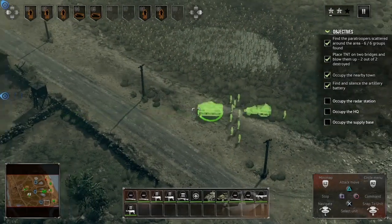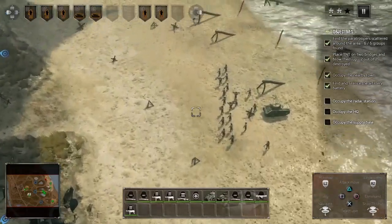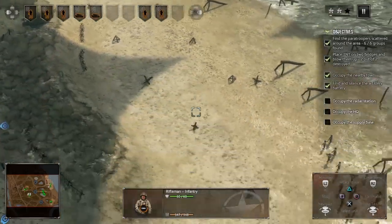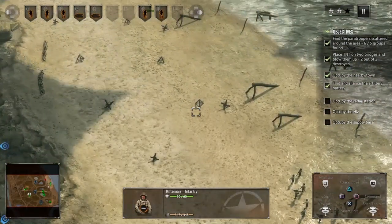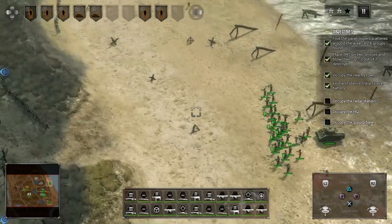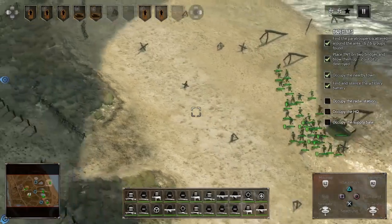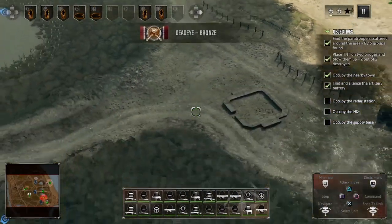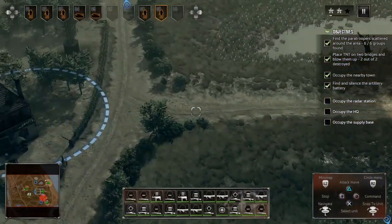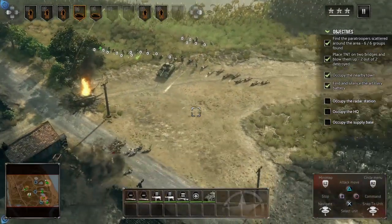There's only one survivor from that unit — unfortunate. Let's get him some new friends and meet him halfway. A nice infantry spread with a light vehicle in the middle — a half-track with 50-calibers on it, I think it's a quad cannon. We also have mortars. We're gonna do a Patton charge on this — come on, let's move forward.